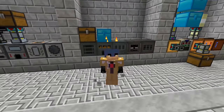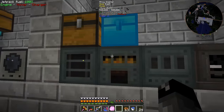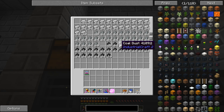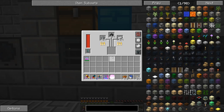Welcome back to another episode of Feed the Beast Infinity Evolved Expert Mode. Currently behind me in our alloy smelter, I've got a lot of stuff going in here — a lot of iron, a lot of silicon, and a lot of coal dust that I've pulverized using our macerator from Industrial Craft 2. That thing's really fast and I like it for certain things like this.